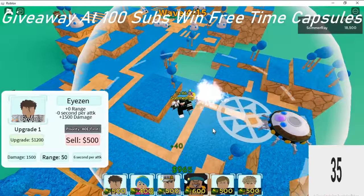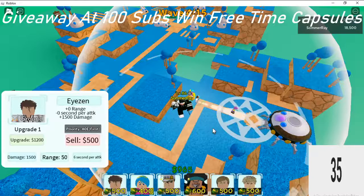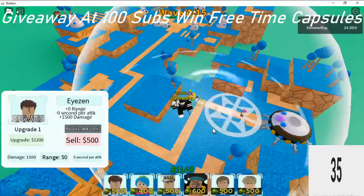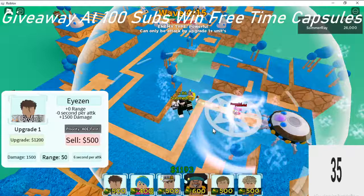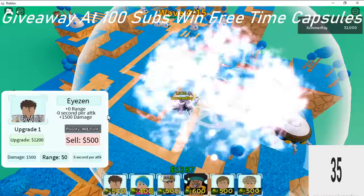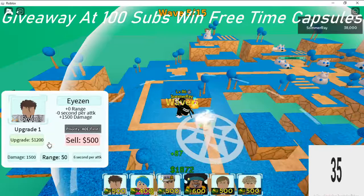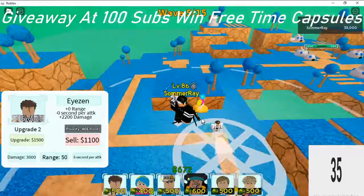I've seen units be really bad at the beginning but then turn around and be crazy, so I won't judge yet — this could be insane. When you do the event you also get a capsule corp thing, so I'm gonna hatch that right after this. He still does the same exact attack, nothing different. Let's upgrade him — let me get my money up because this unit could get a bit expensive.